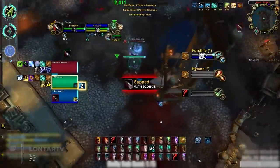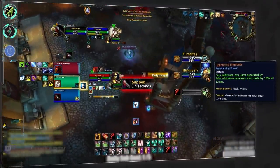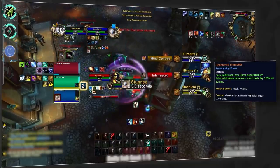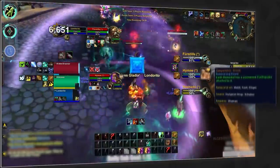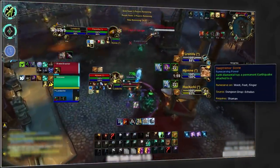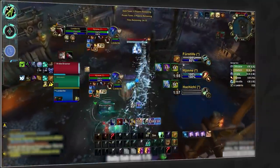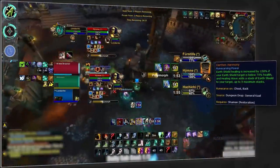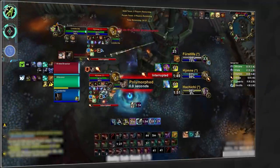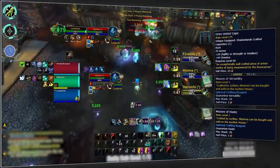For Restoration Shaman, you'll again want to remain Necrolord for Primordial Wave and the legendary Splintered Elements — while not great, it still provides some nice free additional haste. For standard legendary, you have two main options: offensively, nothing comes close to Deep Tremor Stone, crafted on belt with versatility and mastery missives. If you need added throughput, Earth and Harmony provides exactly that — however you'll want to recraft it onto a cloak with the same missives.